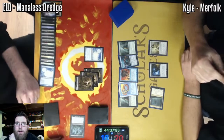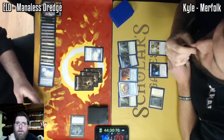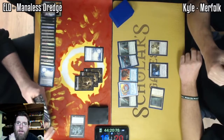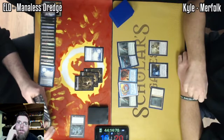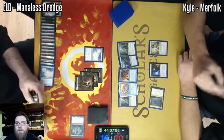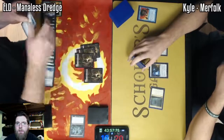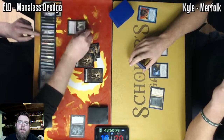There's not a lot Kyle's going to be able to do to stop that. This is a very, very solid start for Maniless Dredge. Kyle just wrapping his brain around the coming plays. At this point, he may just be looking for more information about the exact type of list that I'm playing. And Cabal Therapy is going to get rid of that Force of Will — such iconic art, that contrast of the red and yellow up against the blue card frame, really recognizable from across the room. And we've got a flashback — Dread Return.